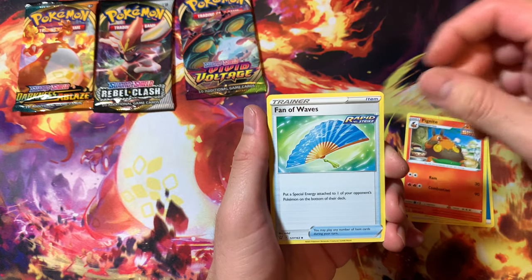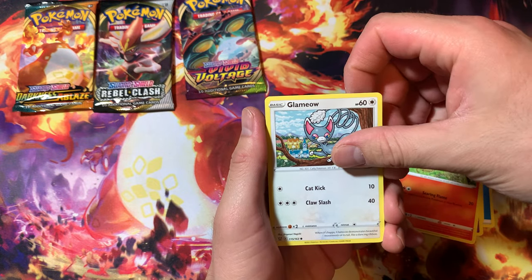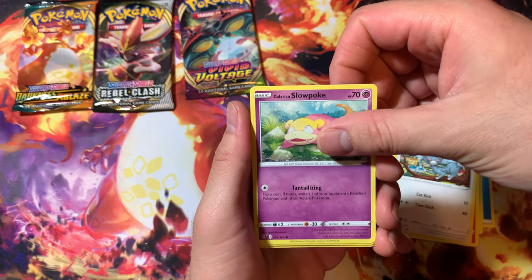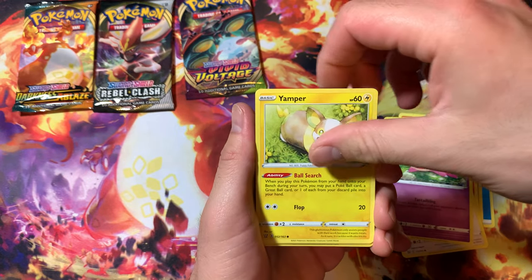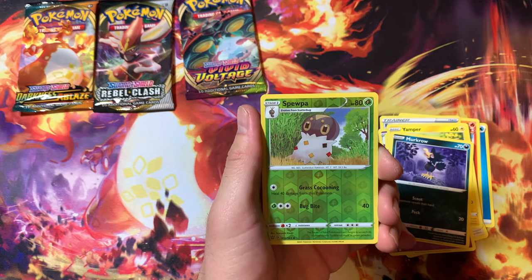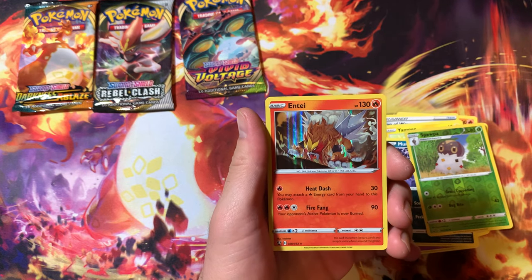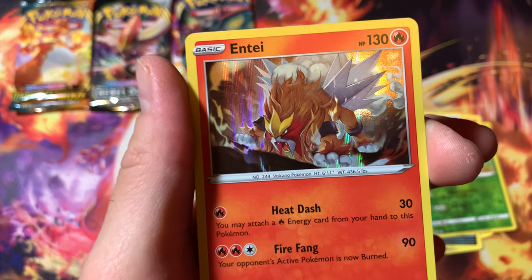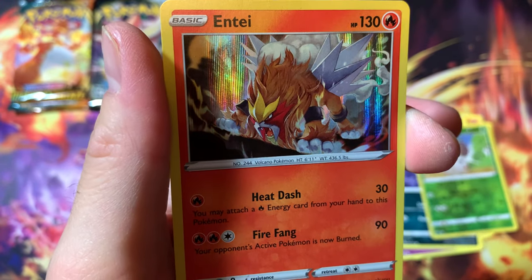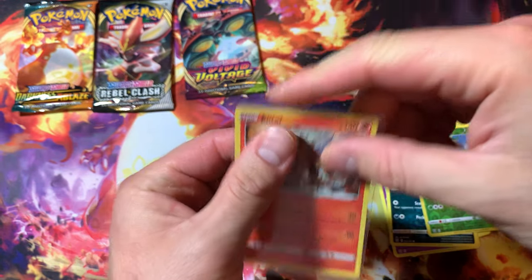Reverse water energy, Pignite, fans of waves, Dotler, this is a Venipede, Glimow, dang Glaring Slope — I'm sitting here in the wrong direction. Got a Yamper right here, little Murkrow, and then for rare we got Anorith right here — speed book card. That's pretty cool, a pretty good card. Check them out real quick, Anorith — pretty sick card right there.